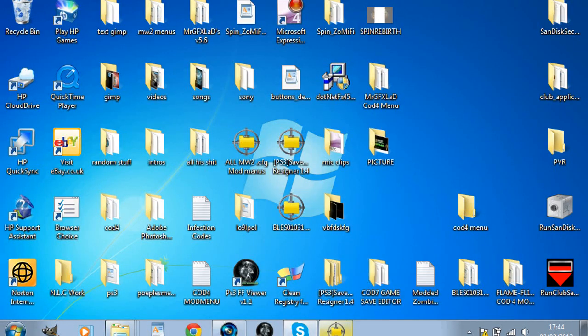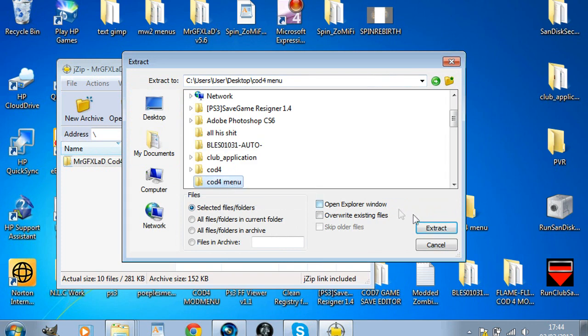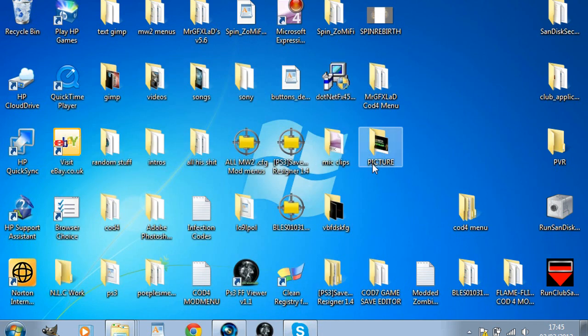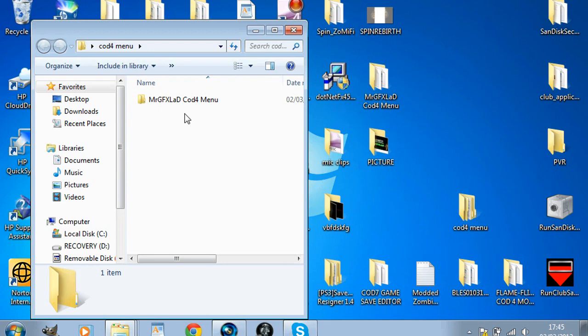You need to go ahead and open up the file, which is in a WinRAR or ZIP thing. I call it Mr. GFXLaddy's COD4 mod menu, and the link to get this is in the description - I'll put it in a MediaFire folder for you all so you can download it off MediaFire. You want to go ahead and extract it. When you've gone ahead and extracted it, you need to go to where the folder is - the folder's on my desktop, so here it is. You can see it's a classic COD4 mod menu.